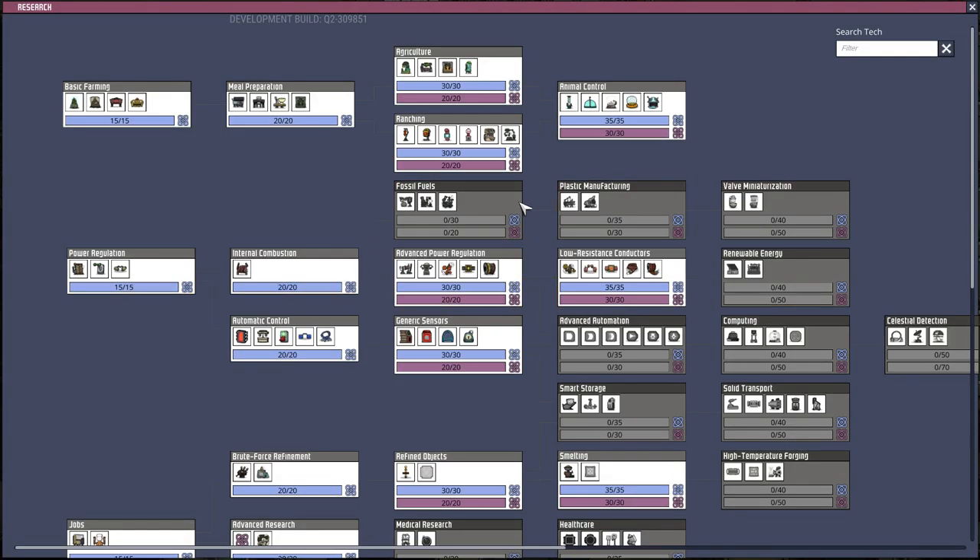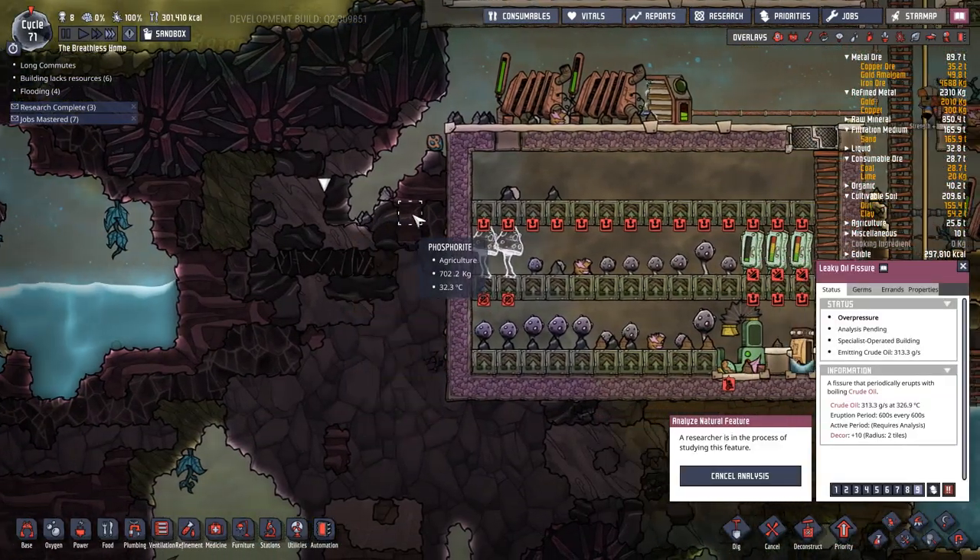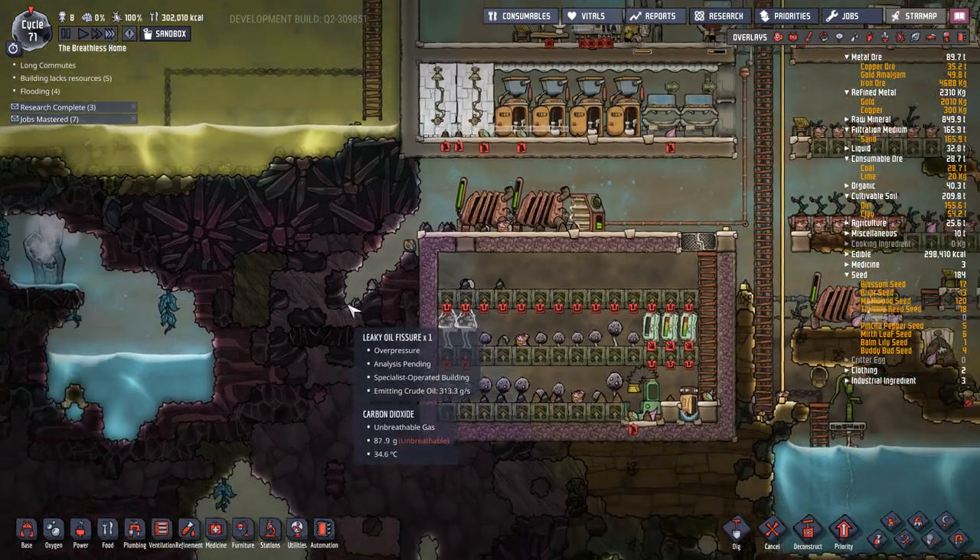So this episode we're going to handle oil. We're going to start researching fossil fuels, because we already know here we have a leaky oil fissure, and I want to access that oil.